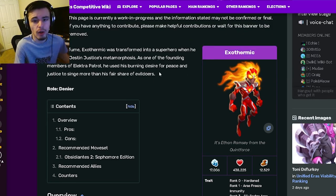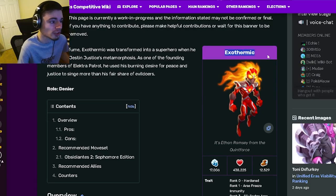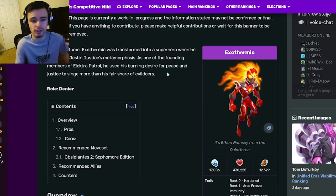Exothermic is available in the conjuring alongside Super Fume as well as the new ancestor Justin Justice, so you can either get those two monsters or Exothermic out of the conjuring event. They are all three pretty decent, but we're just going to be going over Exothermic today.